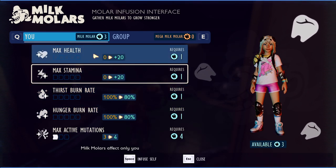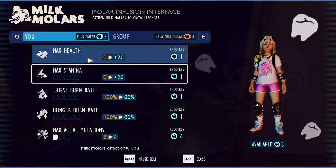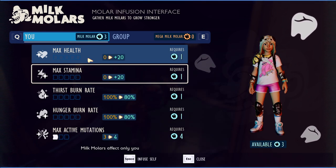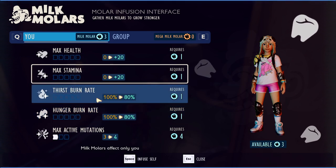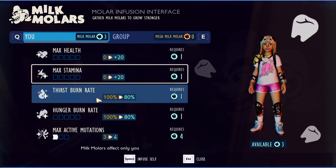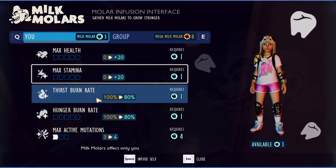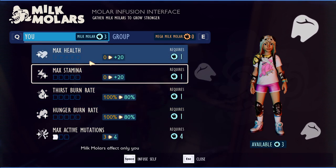I honestly don't have much trouble staying alive on medium difficulty. If you're playing on Woe mode, it might make sense to increase your max health earlier since insects do way more damage and it's much easier to die. On mild or medium, I'd say hold off on health. Thirst and hunger burn rates drain pretty quickly on Woe mode too, but on medium, after the first couple in-game days you'll have enough food and a canteen or dew collector set up. So basically: mutations first, stamina second, then do the rest equally.